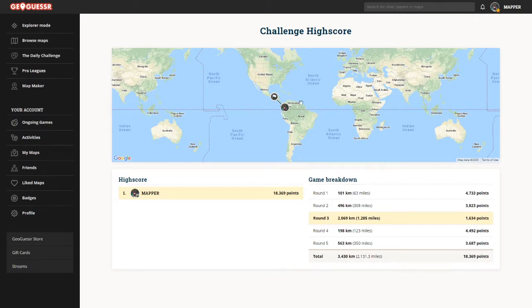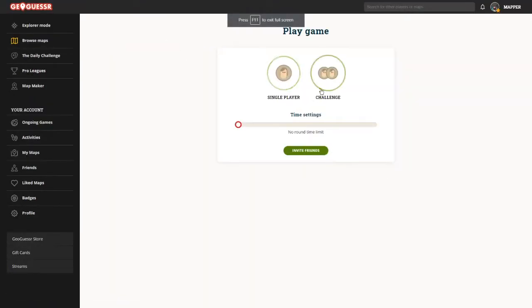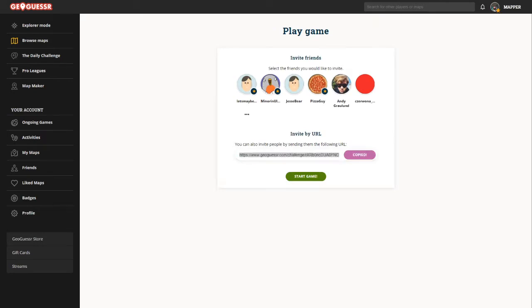The next one is going to be time limited — we have only 1 minute on this one. So remember to put your guess on the map quickly so you don't forget and end with zero points. That would be sad. The link is in the description as usual, and remember it's free to play. Let's go.